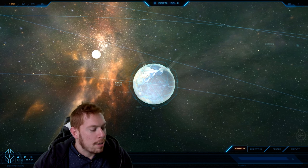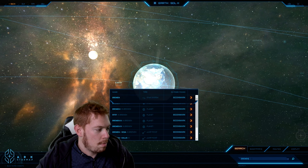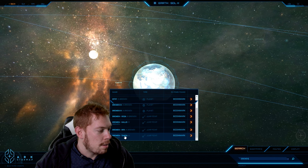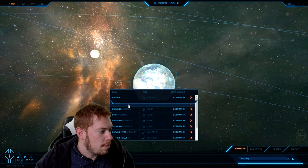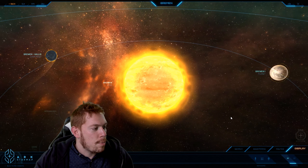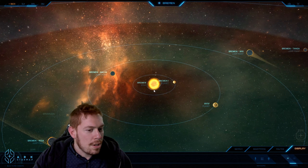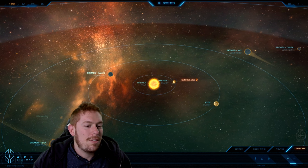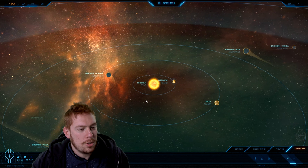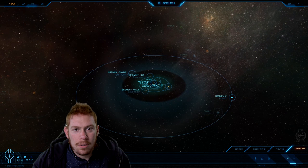On today's episode, we will be going to Bremen. Type in a little search here — Bremen, spelled like Bremen — and we'll take a little trip to the system. And here we are, zoomed in close up on the star of Bremen. It's a beautiful K3 main sequence dwarf star, a pale yellow orange. It's lovely.